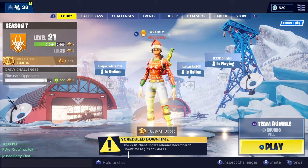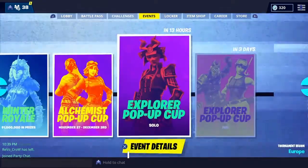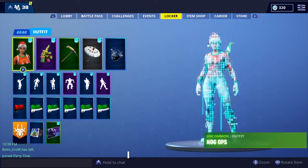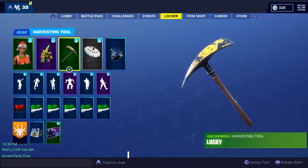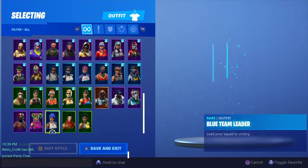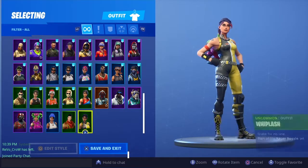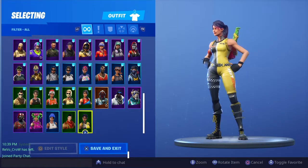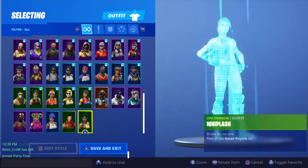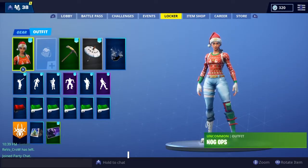Alright, Waxy TV's first ever locker showcase — here we go! I have the Nog Ops here. I'll start with skins. From the bottom we have the Whiplash skin — I'll tally up what I think the skins are worth at the end. We got Whiplash, we got the Crimson Scout. I'm going to take off back blings so you can actually see the detail of the skins.